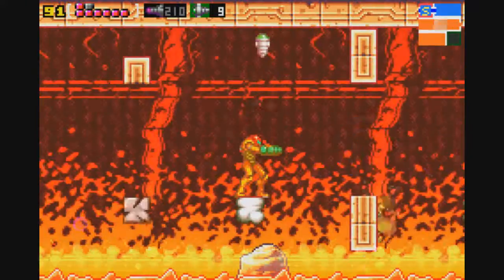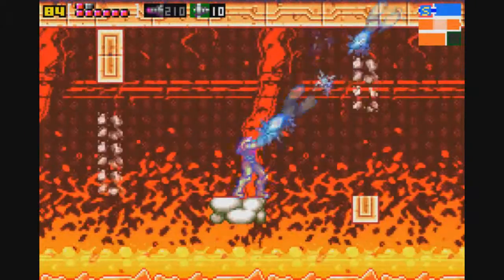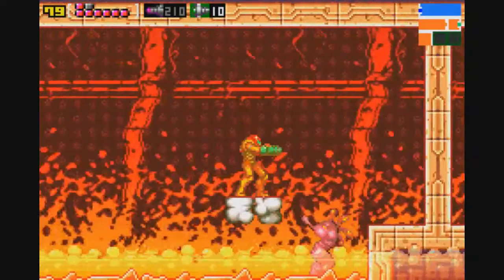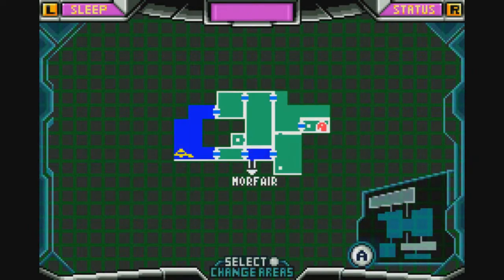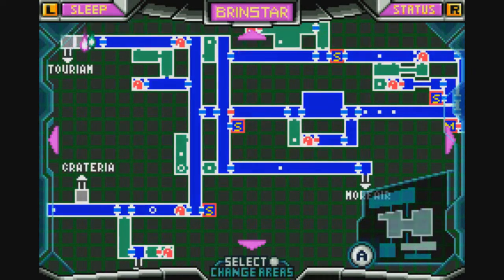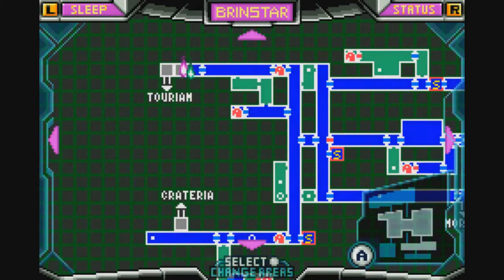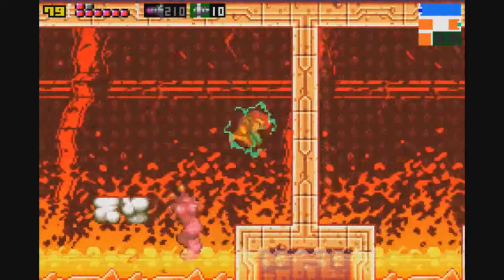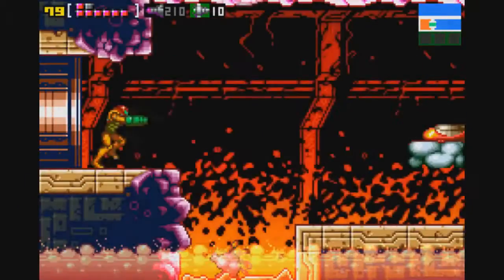It's a little bit of backtracking, as the way that we need to go is back into Brinstar. Remember in the top left corner of the screen there are those two statues that looked like Kraid and Ridley? Well, now that both of them have been defeated, we have access to the area beyond those statues. So that's where we're heading — I'm going to speed up real quick as I make my way back there.